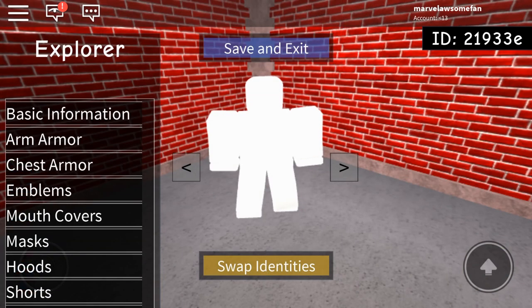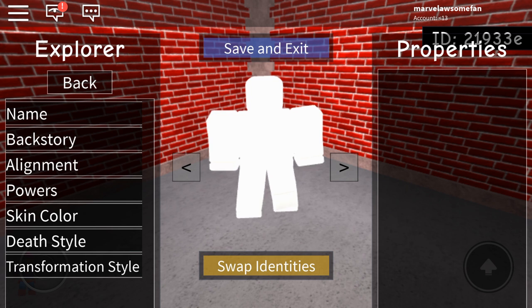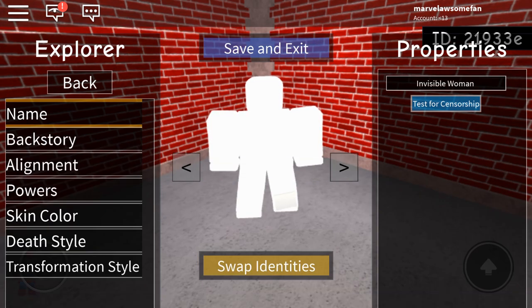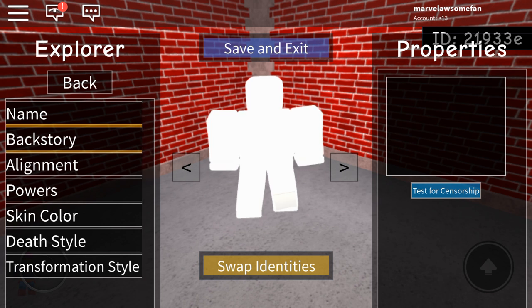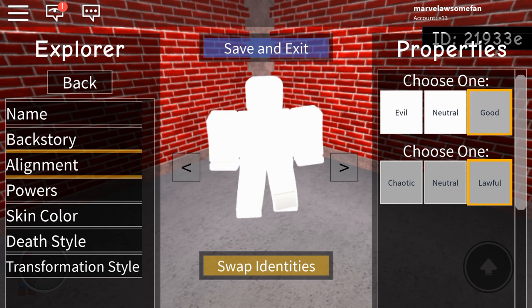Once you have gotten into any available character slot, the first thing you want to do is go to Basic Information and name her. Her name is the Invisible Woman. For her backstory, you can add one, but I don't. For her alignment, I just recommend Good and Lawful.